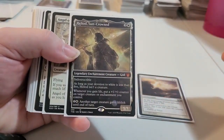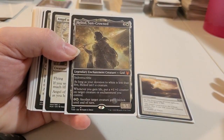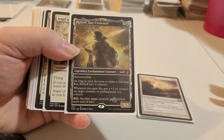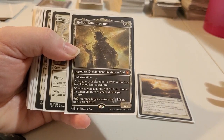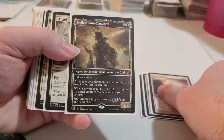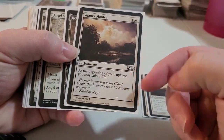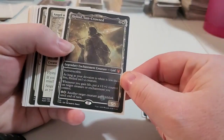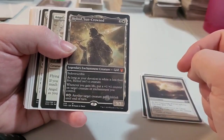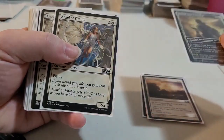Then you've got the Suncrowned. It's indestructible. As long as your devotion is less than five, he's not a creature, but he is a 5/5 creature that could be out on the board. Whenever you gain life, put a +1/+1 counter on target creature or enchantment you control. You're gaining one life every turn, so anything you play is being pumped up by this guy if he's out on the board, and he only costs three to bring out.